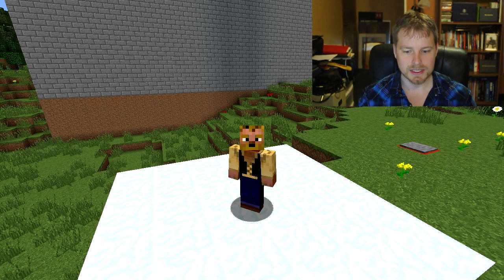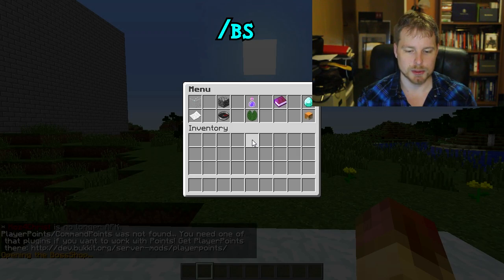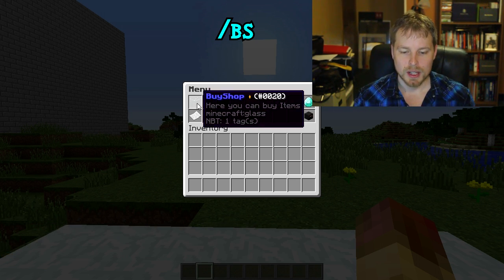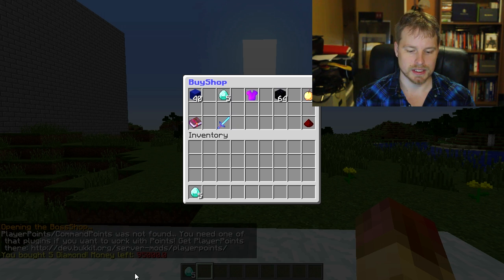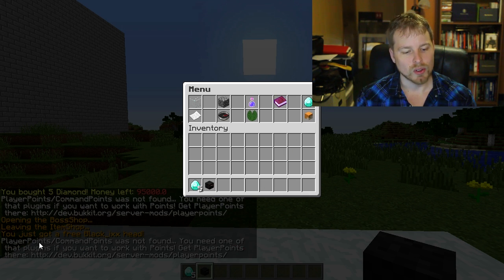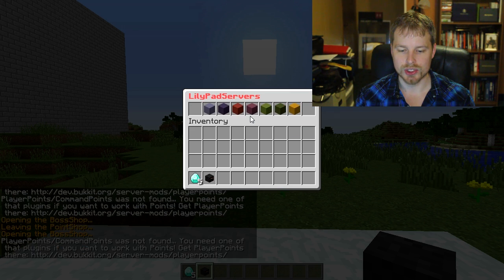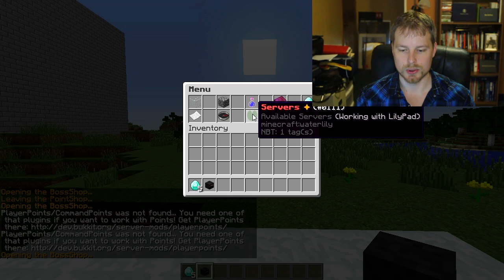Let's get into showing you guys the basic layout. You can do slash bs or slash bossshop. The player points command is showing up because something isn't configured correctly yet — I'll show you that in a moment. You can click on the buy shop, buy five diamonds which takes out 5,000 from your balance, go back, click on the developer head, and there's also a point shop — though it's not working yet since it's not configured.